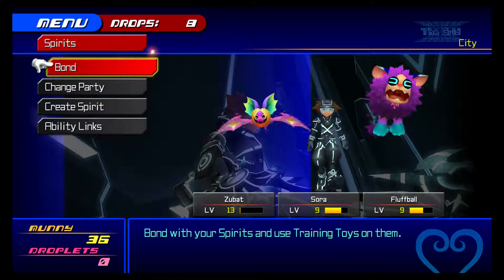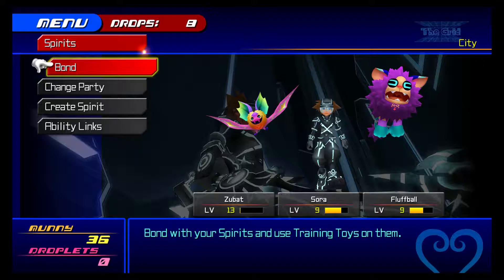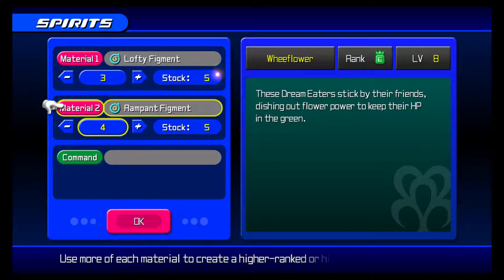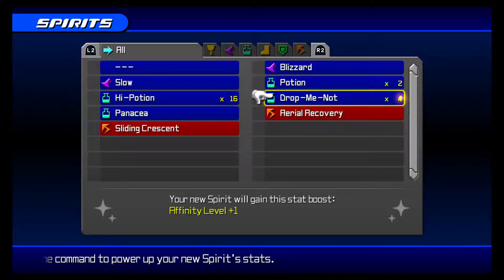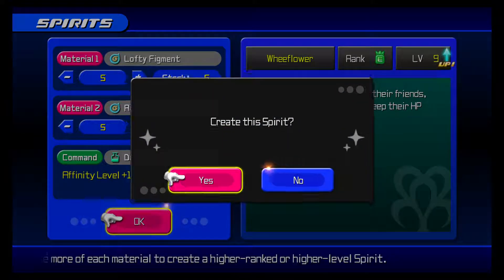Let's make a spirit. Bond with your spirits and use training toys on them. Holy shit, Zubat, you are high level. Well, it's probably because Zubat's also with Riku. But let's see if I can make the elephant one - nope. I can make the flower. I think the flower heals, is what it looks like. We'll give it an increased Infinity level. Then I'll let Sora use the flower one and let Riku use Zubat.